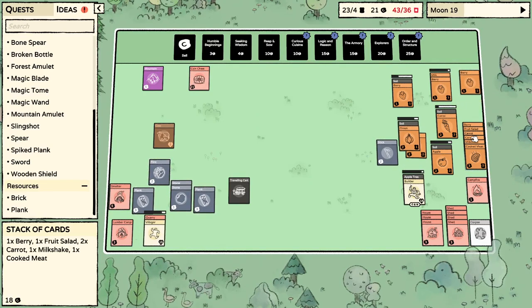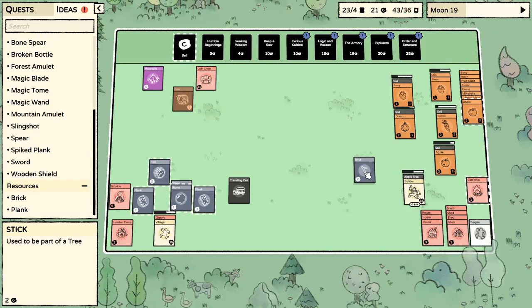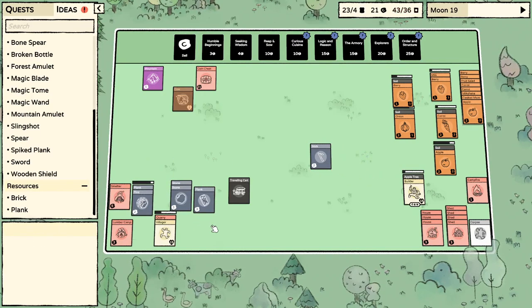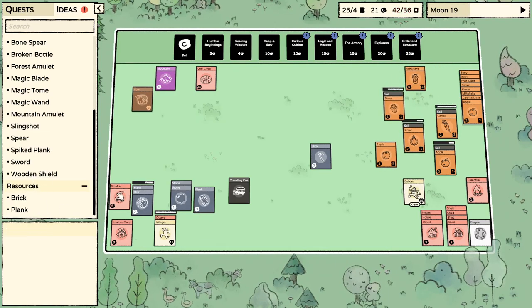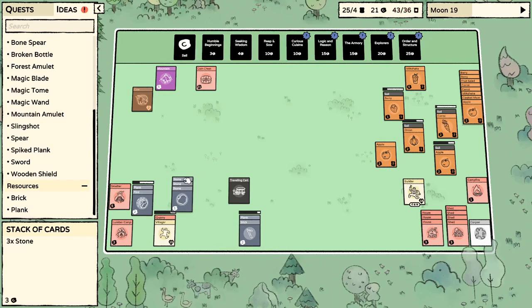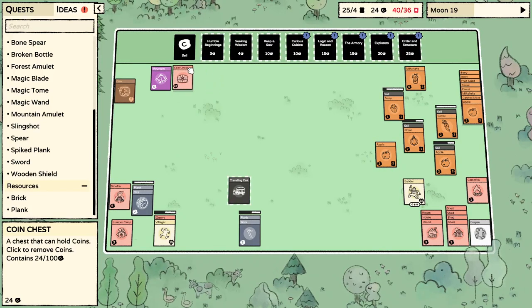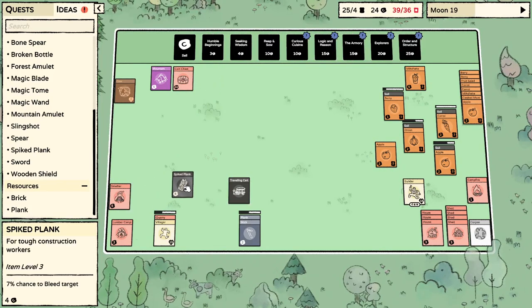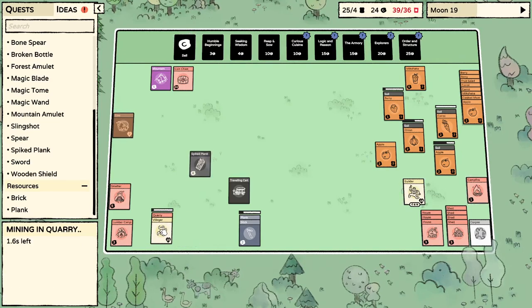That stops building if you put it in the stack — that makes sense. Flint! Let's pop that there — we've got a spiked plank on the way. How do I make a shield? One plank, one stick. Get rid of that stone. The cows are just happily producing milk on their own, which I like.